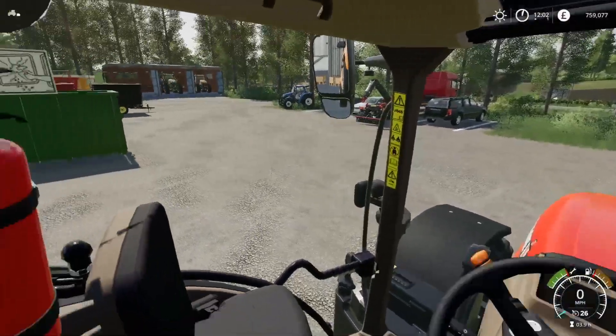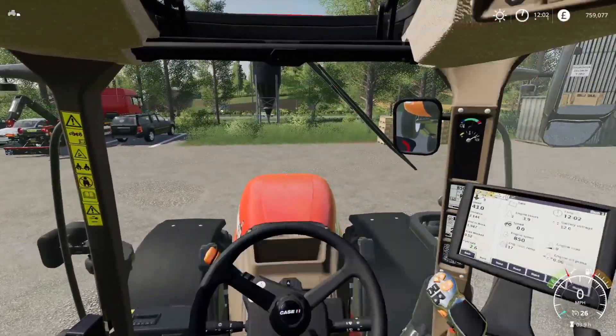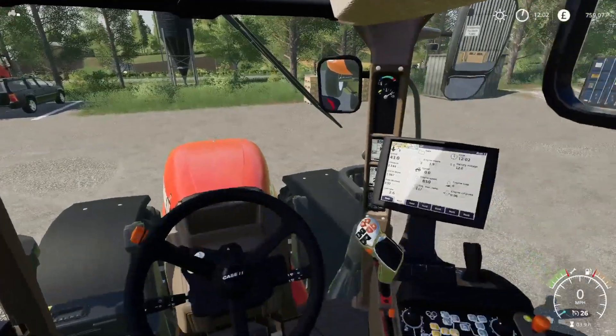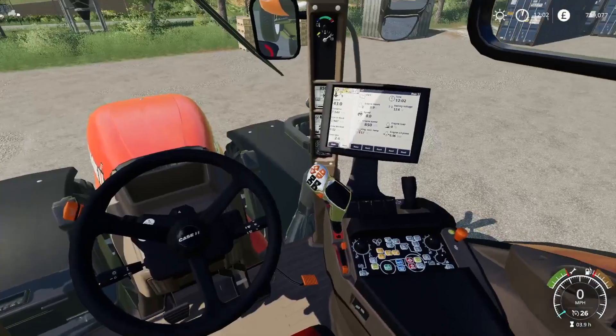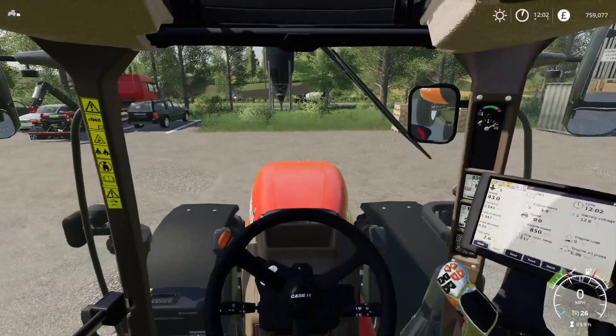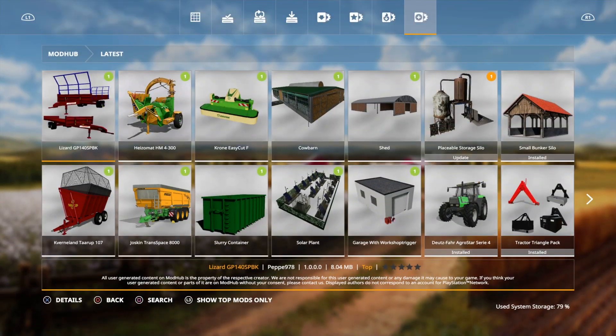Hello and welcome to Farming Simulator 19 new mods. We've got quite a few mods today. There's a bit of flashing going on in the cab here - move it down and it's alright, but move up and it's glitching out a little bit. So let's go to the mod hub - 10 mods, one update.